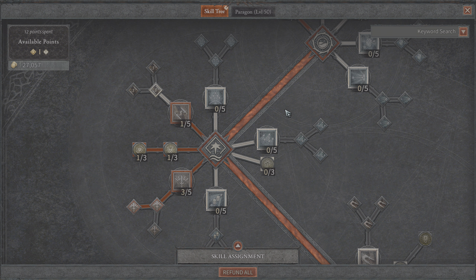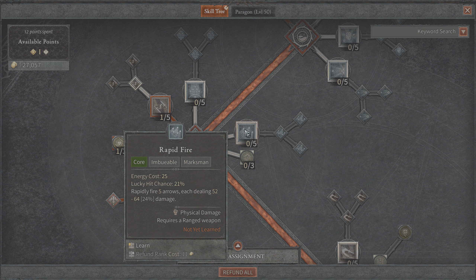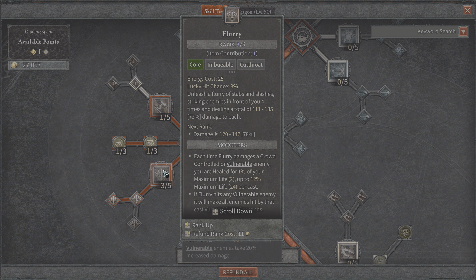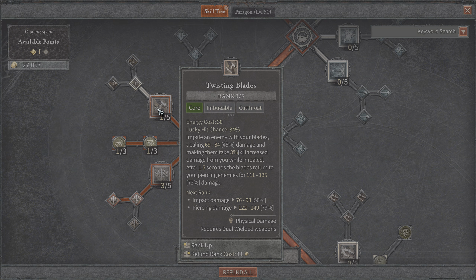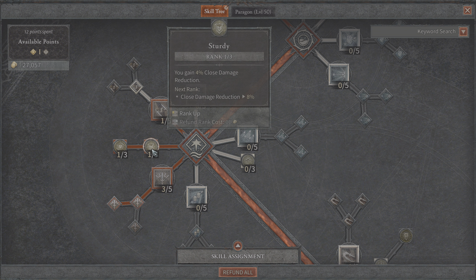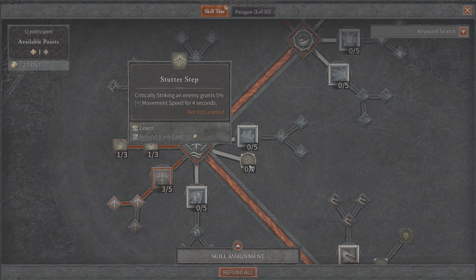Then you get your core skills. You get Barrage — just fire a barrage of arrows that expands outward with a chance to ricochet against enemies. Rapid Fire — just rapidly firing arrows at the enemy. Penetrating Shot fires an arrow that pierces all enemies in a line. Flurry is basically a fan of knives at an enemy — a pretty good melee skill. And Twisting Blades, which I didn't necessarily like too much; I found it tricky to land on an enemy. You also get two passive skills that can buff, like close damage reduction and healing 1% of your maximum life when you critically strike enemies nearby, upgradeable up to 3%.